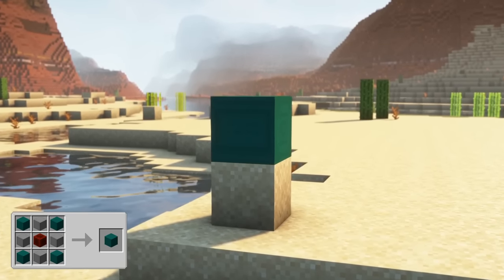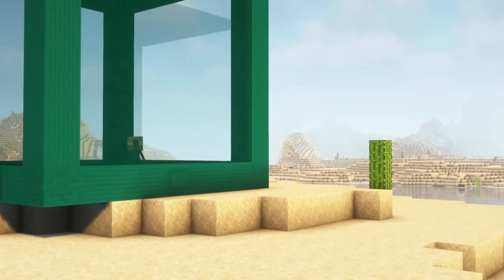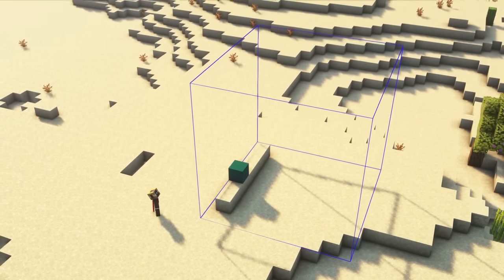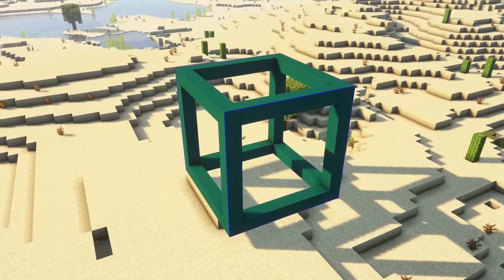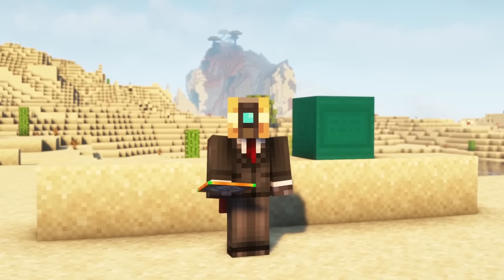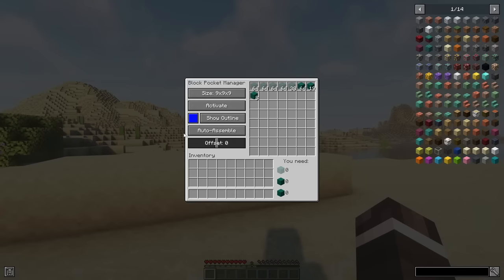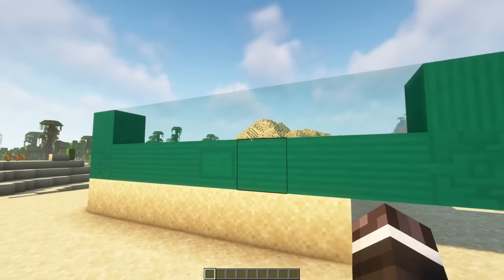The block pocket manager is used to create and manage the block pocket, which is a special room that can only be entered by its owner and players on the allow list. After placing this block down, open the interface, choose a size, and press show outline to see where to build the structure. Use reinforced chiseled crystal quartz for the corners, correctly oriented reinforced crystal quartz pillars between the corners, and block pocket walls for the floor, ceiling and walls. Click activate and you should see a message in the chat saying the pocket is activated. If you add a Storage module to the block pocket manager, it can also build the block pocket itself by adding the required materials. In creative mode you can also auto-assemble at any time without adding the materials.